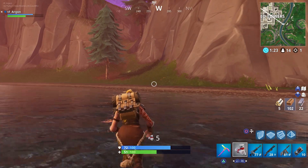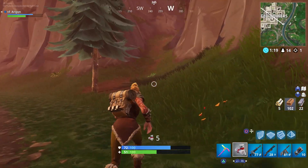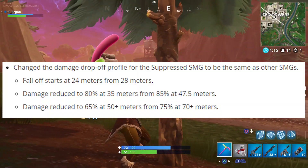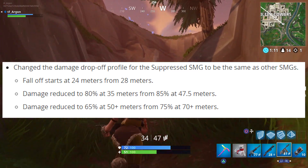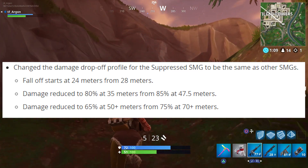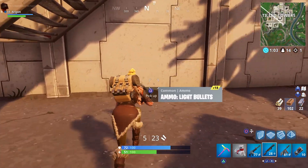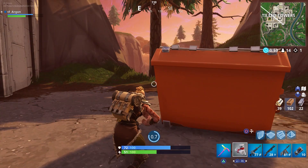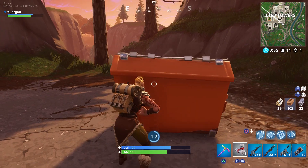The suppressed SMG environmental damage now correctly matches player damage. They also did a slight nerf to the suppressed SMG's damage falloff: the fall-off starts at 24 meters instead of 28, reduced to 80% at 30 meters instead of 85%, and 65% at 50 meters instead of 75% at 70 meters. It's a pretty big difference, bringing it more in line with standard SMGs.